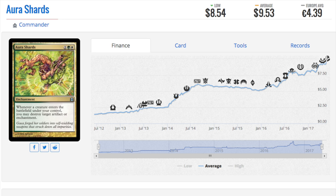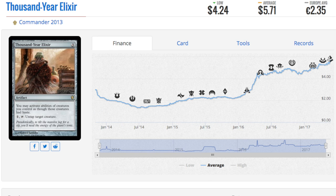It would be nice to fit every ten-dollar uncommon into something like Iconic Masters. They should make a list of every card over ten dollars at uncommon and put it in Iconic Masters — that way they will sell packs. I'm more concerned about the uncommons and commons in the set than anything else.